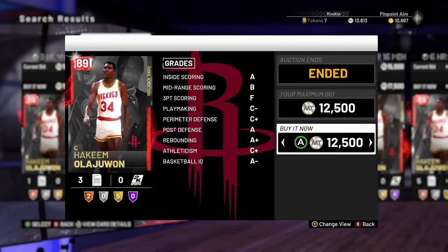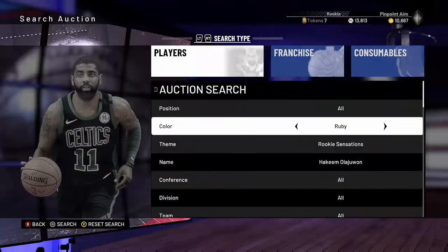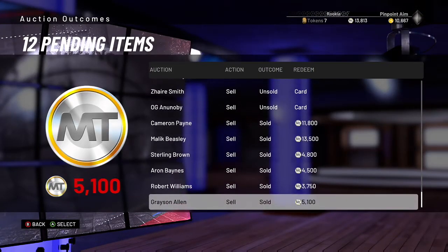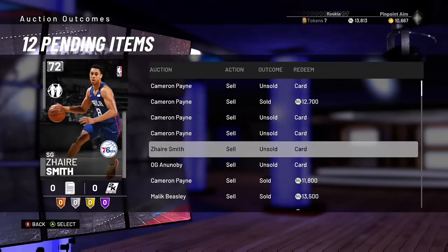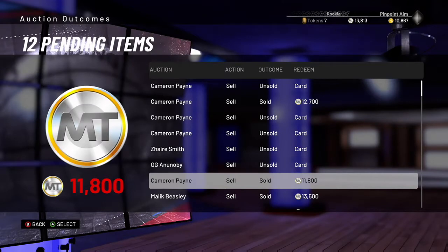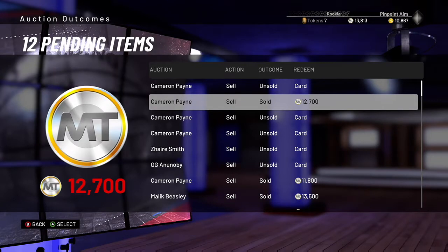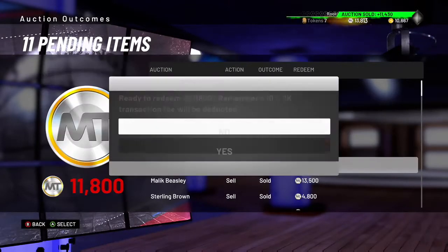I'm gonna go try and pick this one up — and that one was actually bought out, so I lost out on that, just because I was starting the video. Here are some of my previous snipes that I've been trying to list and sell. These Cameron Paynes I sold for eleven thousand eight hundred and twelve thousand seven hundred are cards I bought for roughly nine thousand or less — one I bought for about six thousand two hundred. I'm gonna redeem these just to get some MT.